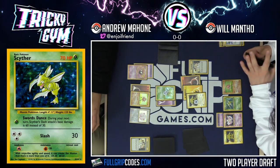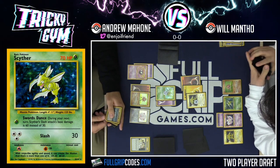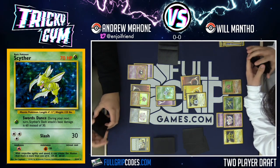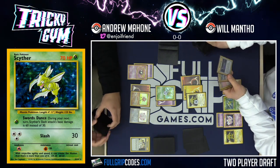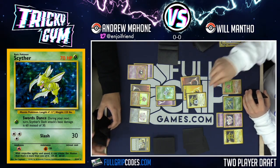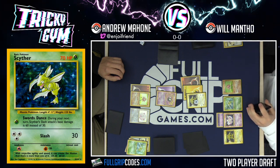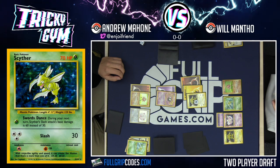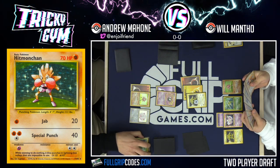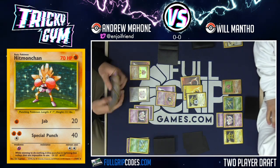Will plays Last — shuffling all trainer cards from both hands back into their decks. Andrew had saved his draw cards in anticipation of this Last, hoping to top-deck into them afterwards. Andrew retreats to Hitmonchan and Jabs for 20. Will had prepared a Defender on Chansey, which will prevent Andrew's Jab completely next turn. Andrew attaches energy knowing Will just Lassed and probably doesn't have Energy Removal, then Jabs for 0 due to the Defender. The Defender drops after blocking.